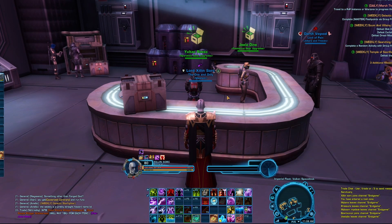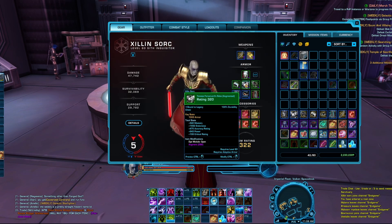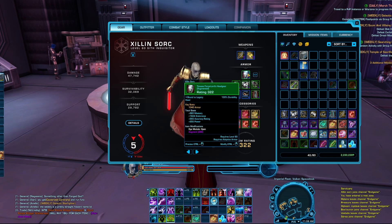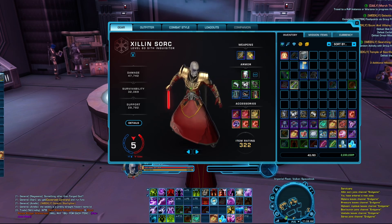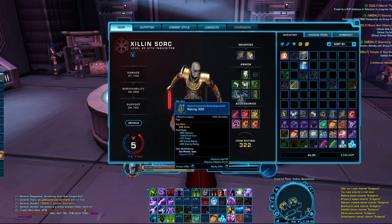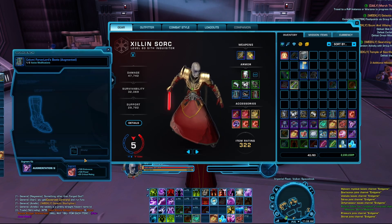I did promise you guys a tip that would save you millions. When you upgrade a piece of gear to the next gear score, you are effectively trading in the piece that you have — whether it's in your inventory or equipped on you — for the upgraded version that the vendor is going to give you. So if you have an augment attached to a piece of gear that you're trading in, you're going to lose that augment. It disappears into the ether. So take your augment out of your gear before upgrading the pieces.